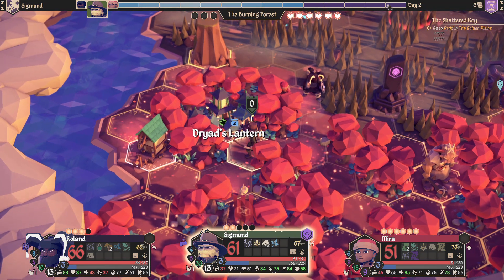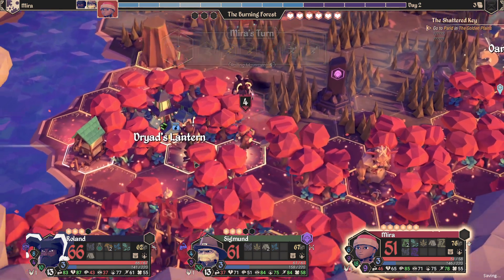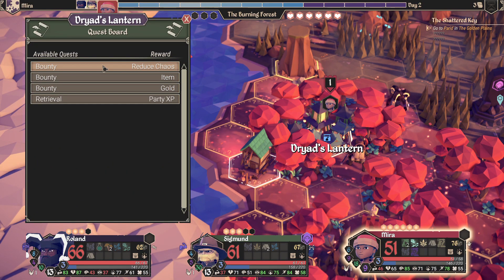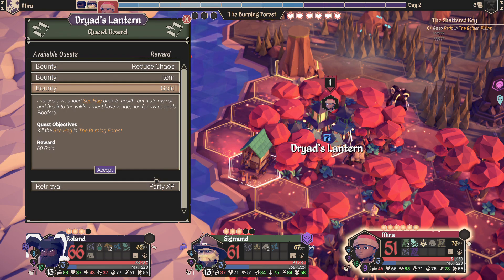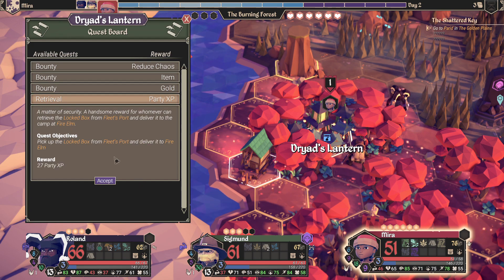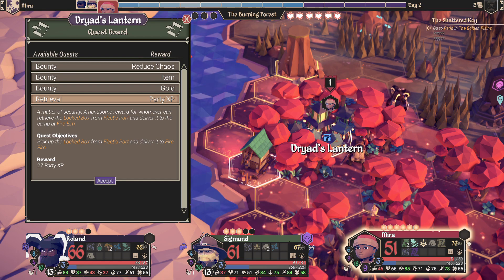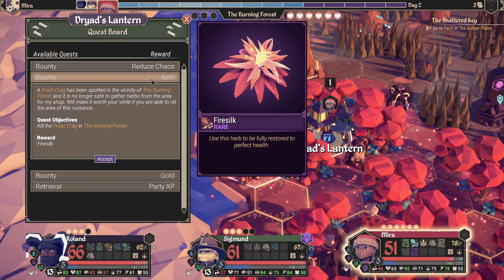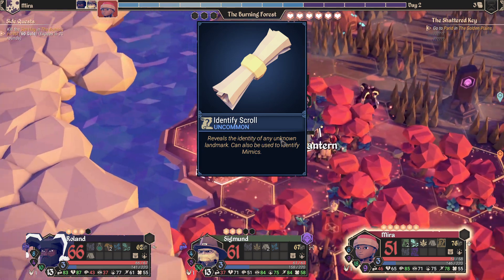What is this guy — a forest troll? Let's check out the quest board. One quest involves something in the burning forest for 60 gold; I want the experience but it's like a delivery mission. I don't think we need to reduce chaos anymore — I'd rather just kill the sea hag and get a bunch of gold, and that's kind of heading in the direction we'd like to go anyway.